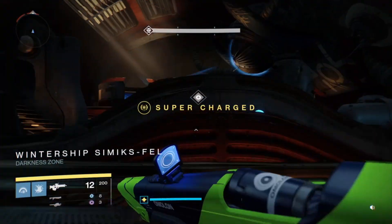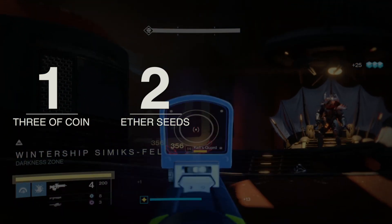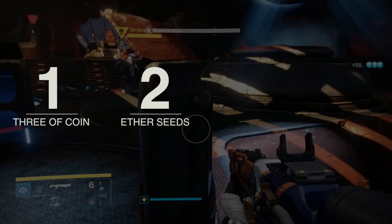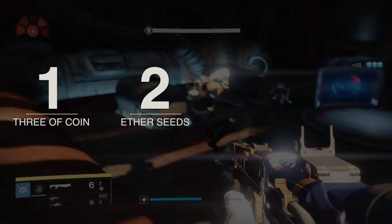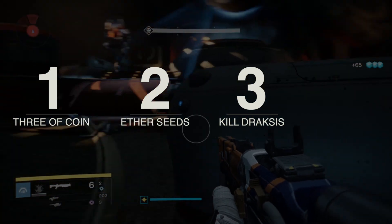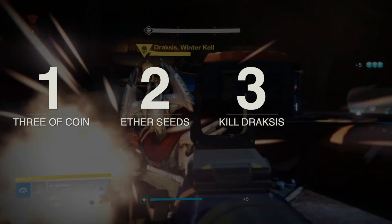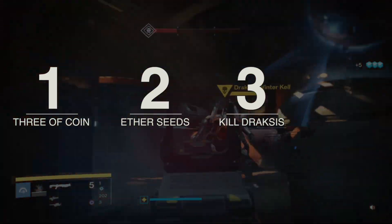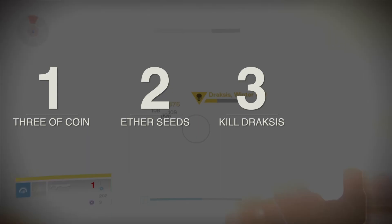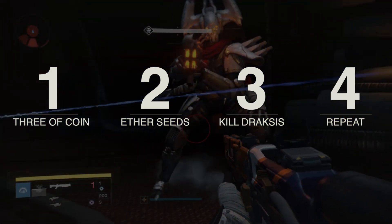Follow these steps. One: pop a Three of Coins. Two: use an Etherseed right after to get glimmers from all your kills, and you'll also get a timer to know when 10 minutes is up. Three: clear the room, get Drax's health low, then go next to him and explode yourselves using a rocket launcher or grenades. Make sure to use grenades that cause high damage to you in the explosion, or else you'll kill Drax but not yourself. Four: repeat Step 3 until the Etherseed countdown is over, then restart from Step 1.